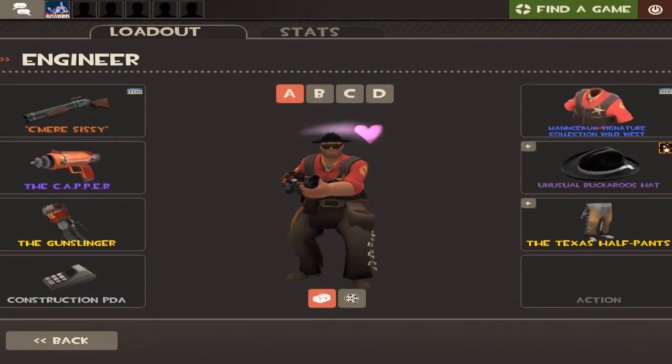Moving away from the Pyro and the Aspect cosmetic, we have another loadout from Nate the Great, this time an Engineer. We see an Unusual Circling Hearts Buckaroo's Hat comboed with the Texas Half-Pants and a Strange Wild West Waistcoat. I love the Buckaroo's Hat — I remember back when I started trading I picked myself up a Disco Beatdown and thought it was amazing. It really does fit in well with the Wild West theme, especially with those Texas Half-Pants and the Sheriff badge on the Wild West Waistcoat. It's a pretty prominent theme in this loadout — that cowboy-ish feel. The Buckaroo's Hat is a cheap unusual that's definitely complemented by the other cosmetics in the set.